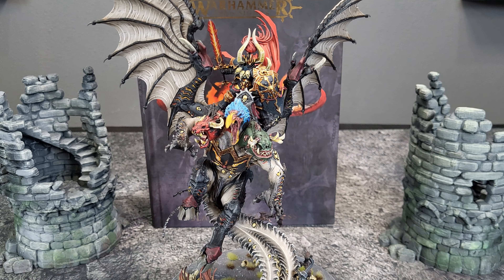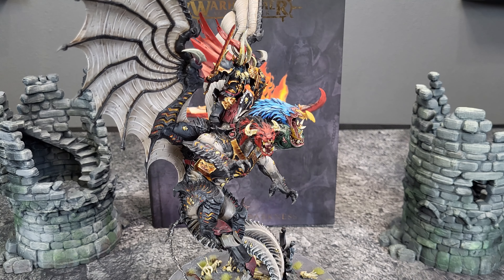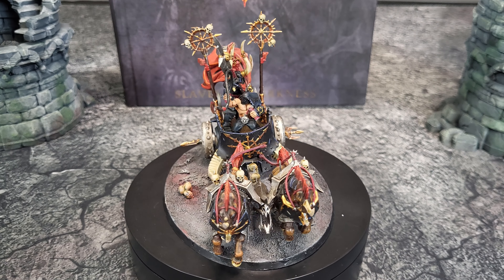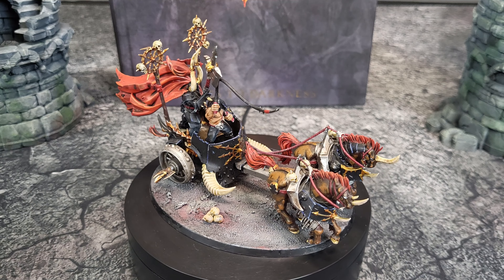He's going to know Binding Damnation, which is a strike-last spell, and he can see into the future so I know who's going next in the next battle round. I have five chariots in the list. They're 80 points — just cheap chaff. They're all Mark of Nurgle. They can do some mortals and help me to screen and get battle tactics.